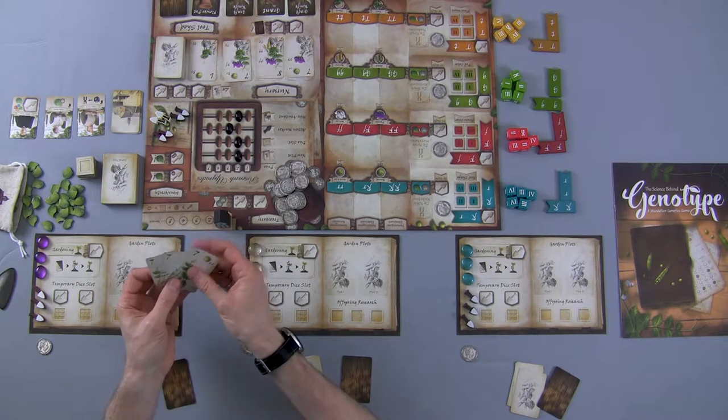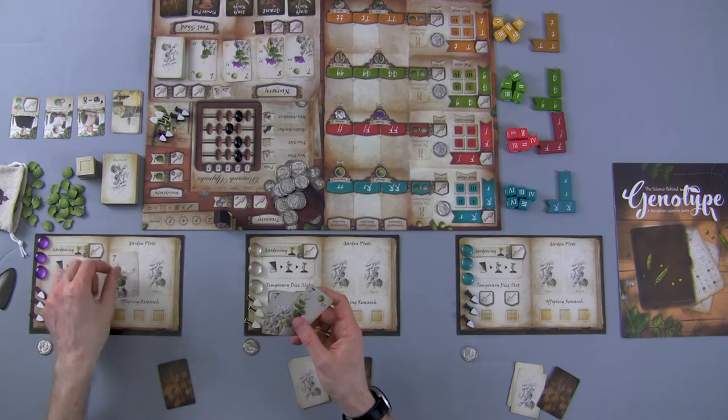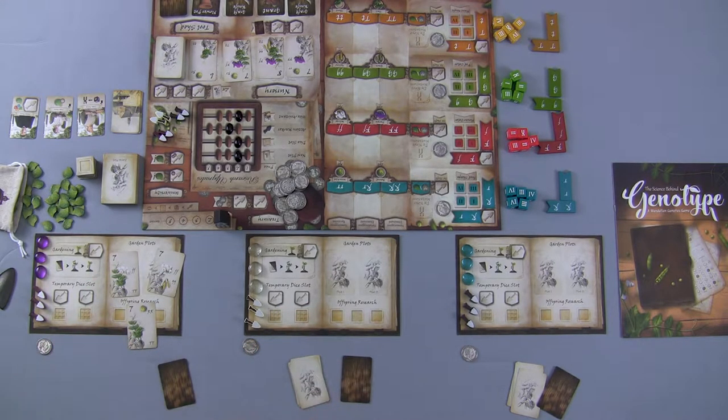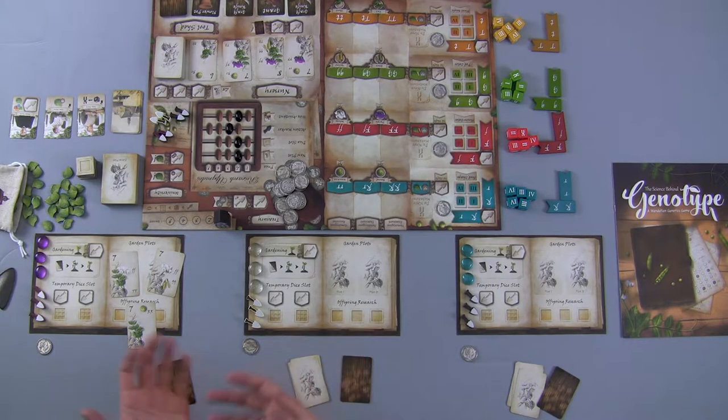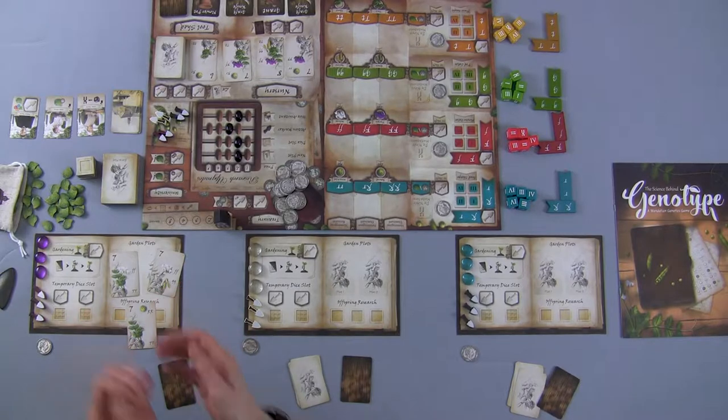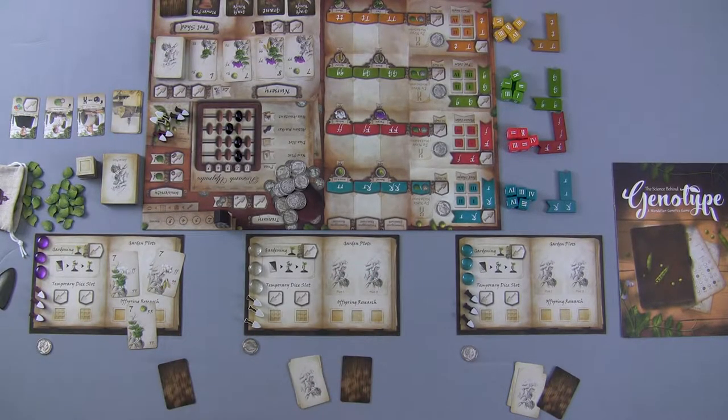Starting with the purple player, we have three different cards. Each card has its own gene types, and unfortunately every single one of these cards is worth exactly seven points. The point spread on these cards ranges from around six up to twelve victory points — and the more victory points a card is worth, the harder it is to actually produce. That's something you need to balance.